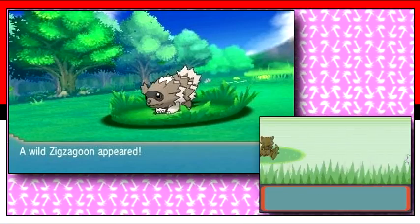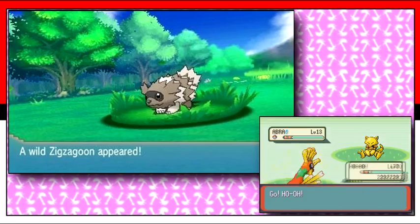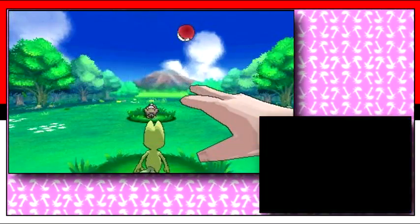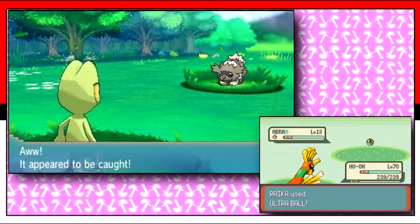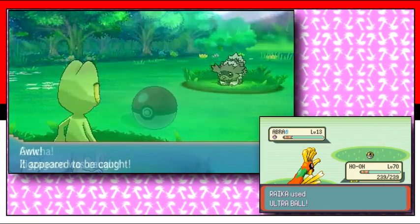These screenshots showcase the battling system. Pokemon no longer pop up in front of you like an encounter in X and Y, but rather to the side like in the original Ruby and Sapphire games. The Pokeball can also be seen thrown from a first-person point of view. The battle scene itself is at a lower angle than X and Y and adds a more retro look from the original games.